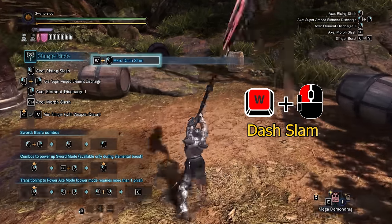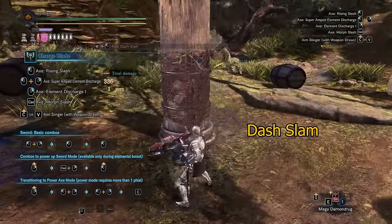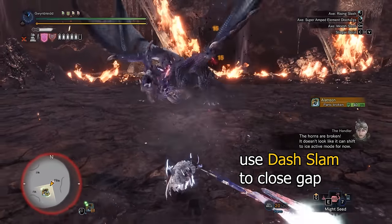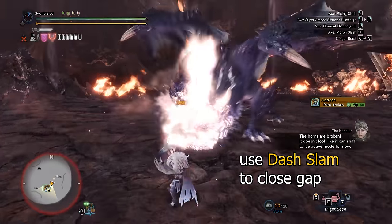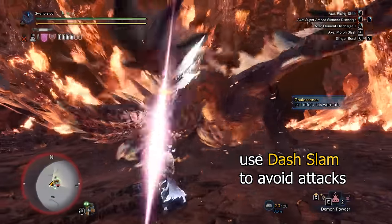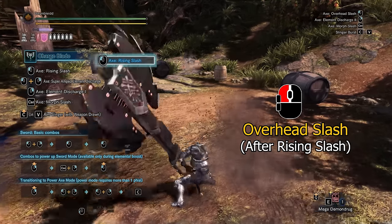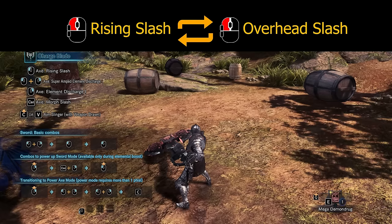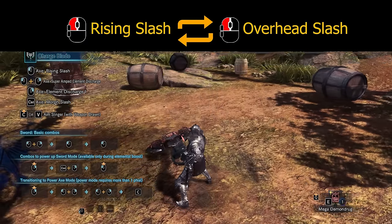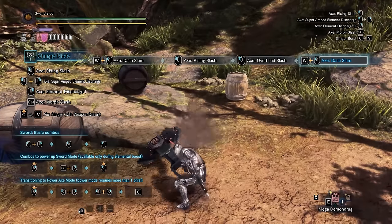Forward left mouse gives you the dash slam. This attack will move you forward before slamming the axe down in front of you, hitting once with a good amount of damage. The forward movement is pretty fast compared to just walking forward in axe mode, making it a very useful attack for closing the gap and hitting monsters that are too far from you. It can be strategically used to avoid attacks without dodge rolling. The overhead slash is a downward axe attack that hits once and can only be used after a rising slash with the left mouse button. Left mouse after overhead slash will lead back to rising slash, becoming an endless loop. Dash slam can be chained into rising slash, and after the overhead slash you can add a forward direction to use dash slam again.